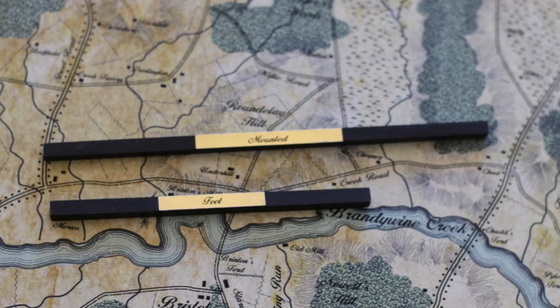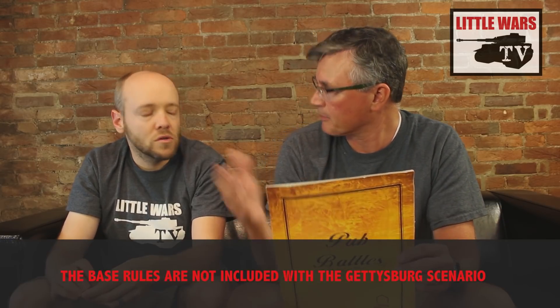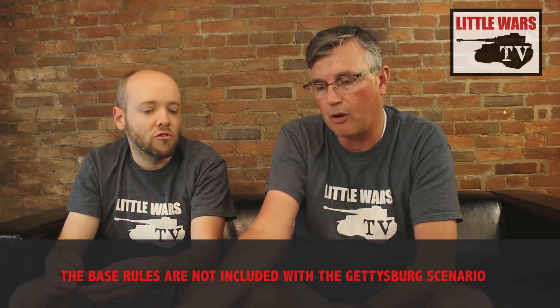Then you'll get some dice, and you can acquire some measuring chains or use rulers. The chains or some kind of string are a really nice idea, because it is free-moving on the map, and it's nice to be able to curve the chain around as you trace the block. You get the rules with it — these are the standard Pub Battles rules, which would apply to any of their games, like Marengo, which is one we played as well.